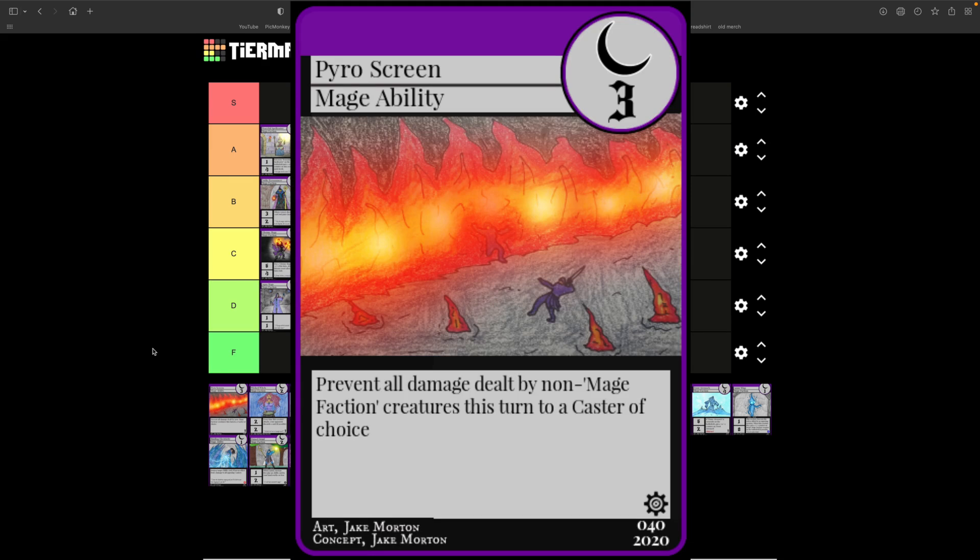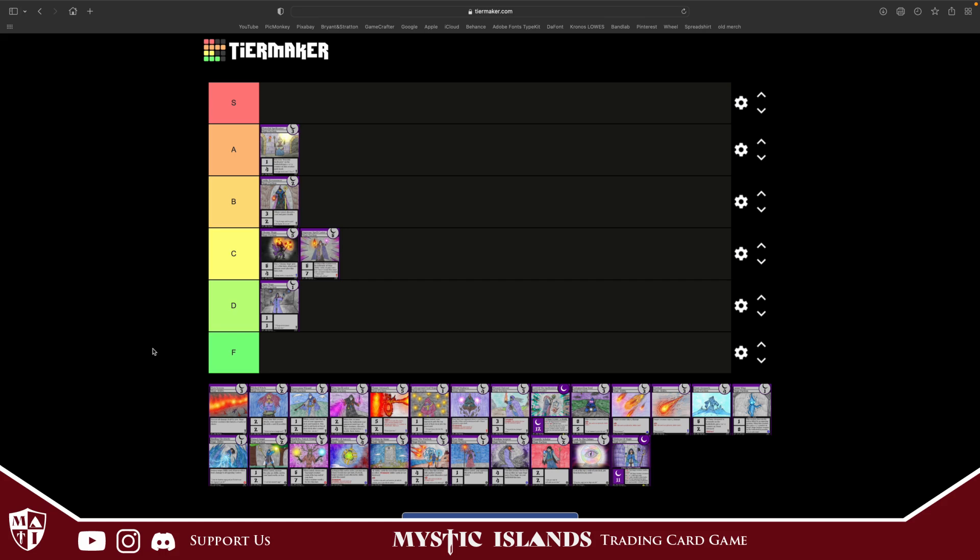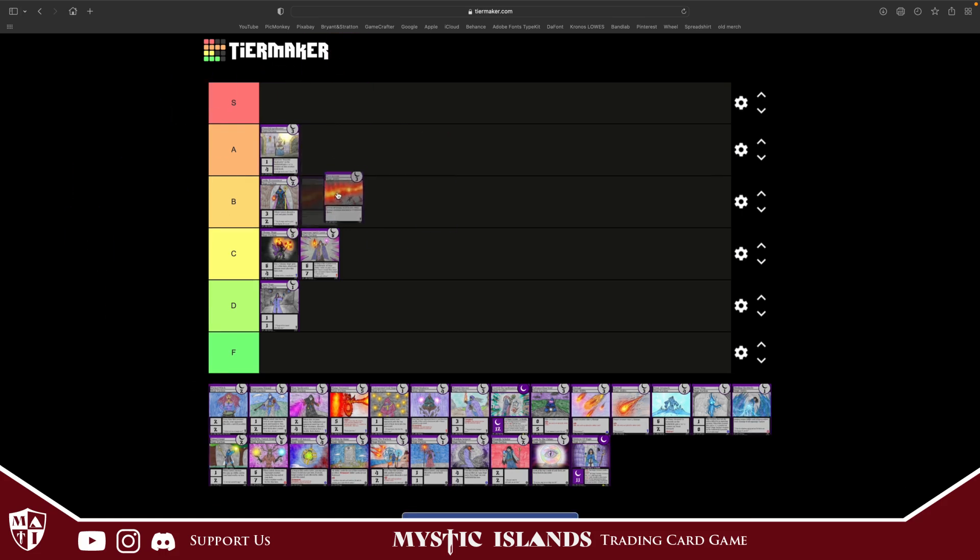Pyro Screen costs three — prevent all damage dealt by creatures that aren't mage faction to a caster of choice this turn. This has saved me more than once. It does have the downside of being useless against mage faction creatures, but it's decently rare you go against a mirror match anyway. Pyro Screen is going to go in B tier — pretty good card, just costs three.